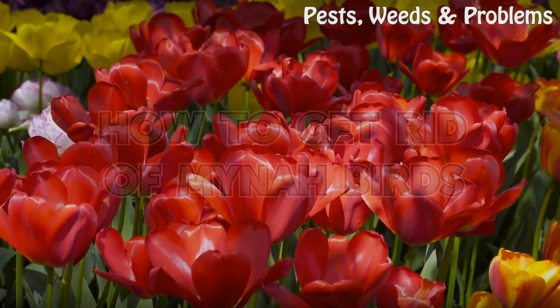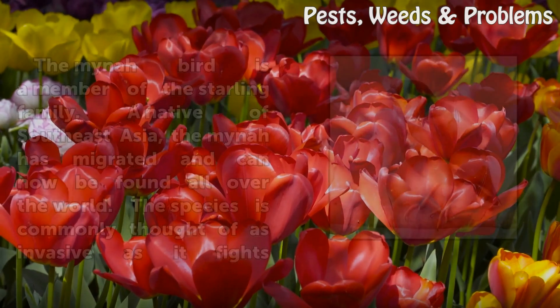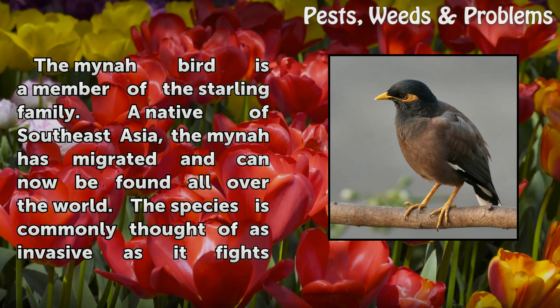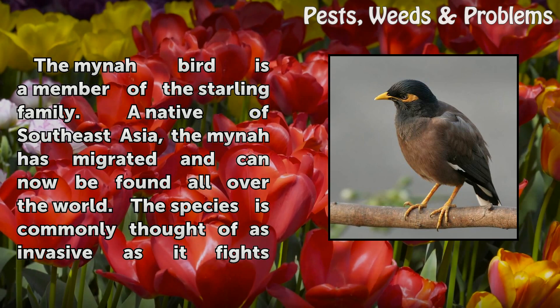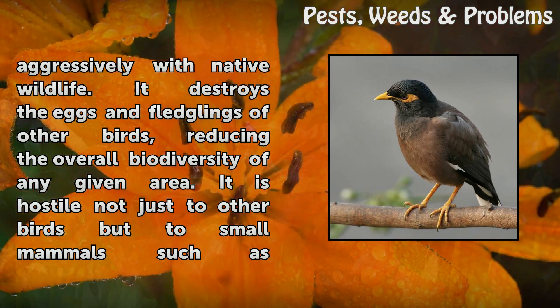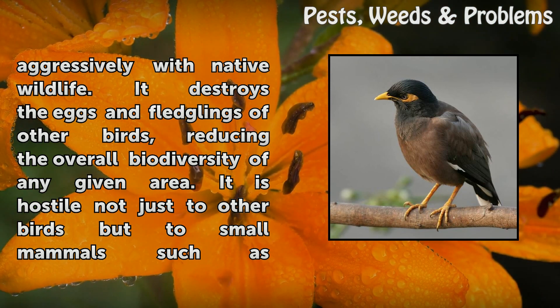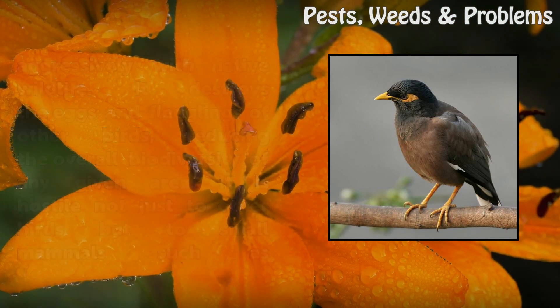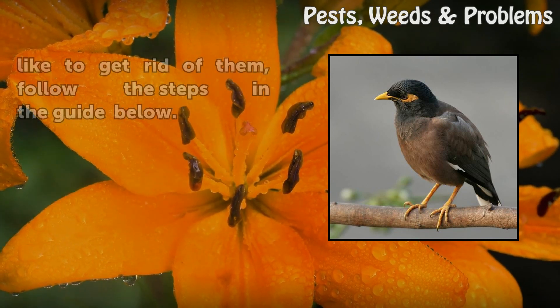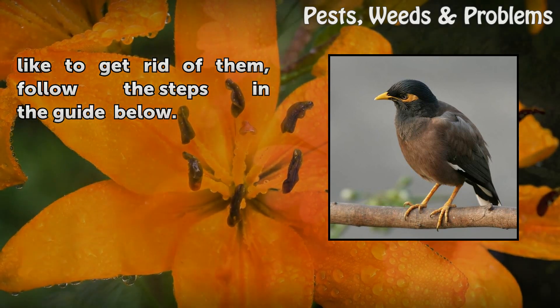How to Get Rid of Mina Birds. The mina bird is a member of the starling family, native to Southeast Asia. It has migrated and can now be found all over the world. The species is commonly thought of as invasive as it fights aggressively with native wildlife, destroys the eggs and fledglings of other birds, reducing overall biodiversity. It is hostile to small mammals such as squirrels and possums, inflicts damage to crops, generates huge amounts of noise, and has been known to spread diseases among animals and even to people. If you have mina birds and would like to get rid of them, follow the steps in the guide below.